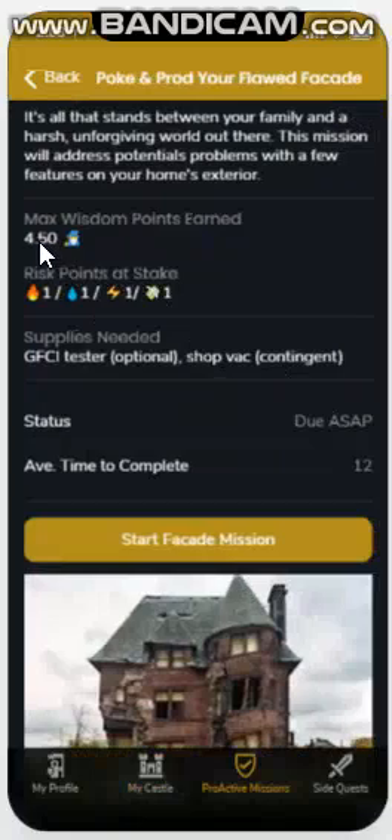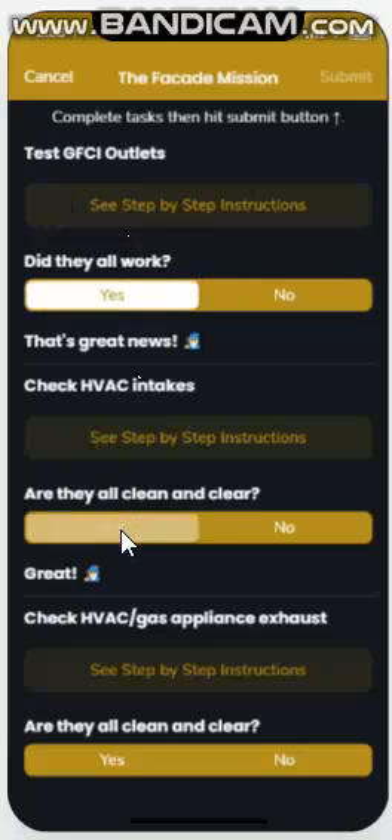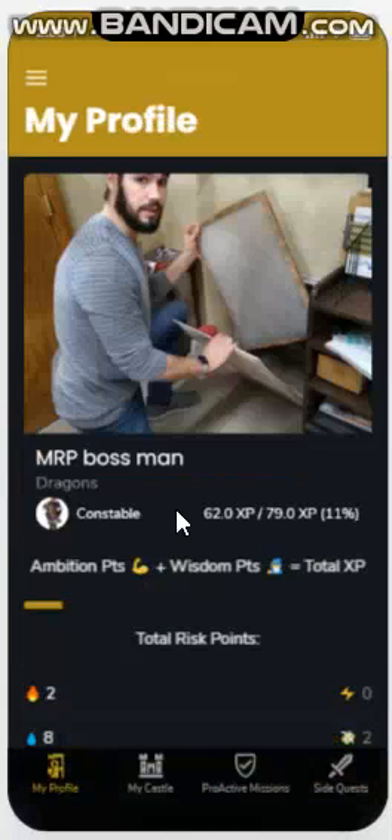For this one example, you can earn up to four and a half wisdom points, but you want to avoid certain things that will result in risk points. To complete the mission you just click this button and go through step by step the entire checklist, and you'll see new questions will pop up as you proceed through it. When you finish it you can click the submit button — it becomes clickable — and it will record your submission and give you a score and add to your experience points.